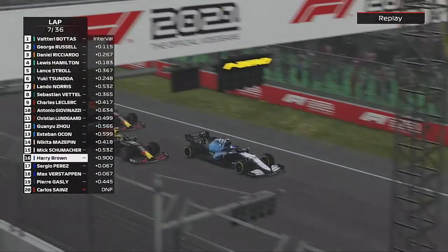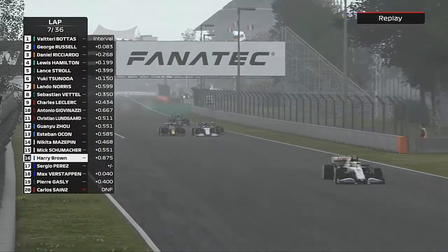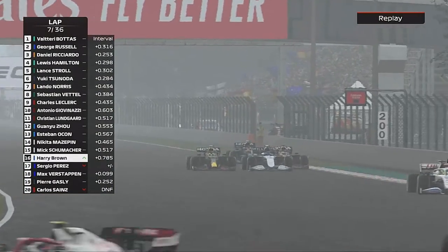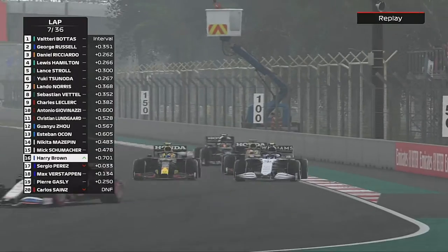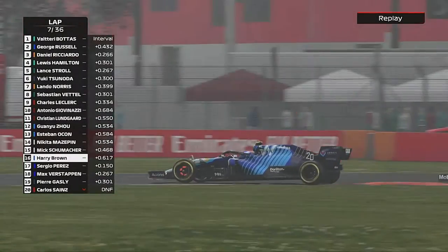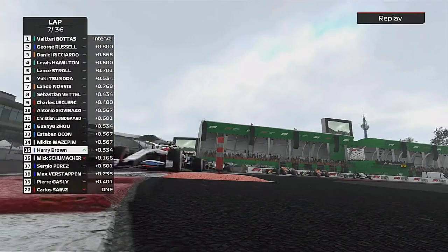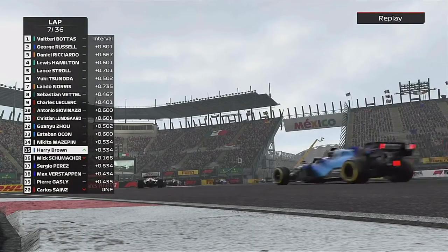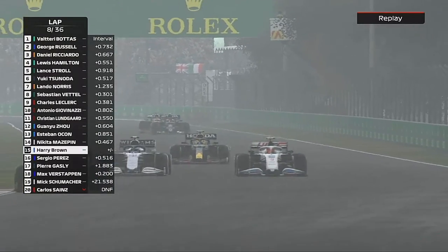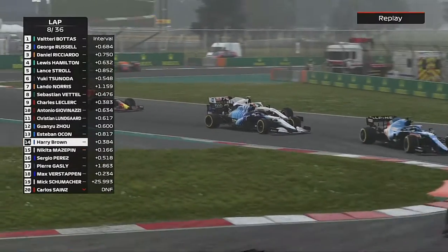We're being boxed in by the two Red Bulls — they're double-teaming us. We try to block Verstappen off with Perez up our inside, and somehow we stay clear of both Red Bulls. Now we need to get our way through, and we send it down the inside of Mick Schumacher with Perez following us through. On the next lap we go round the outside of Nikita Mazepin — job done.